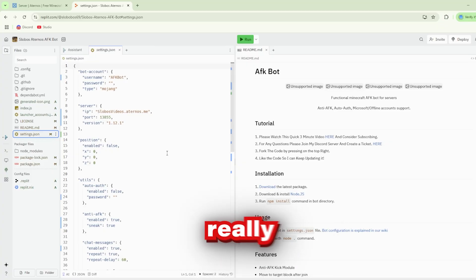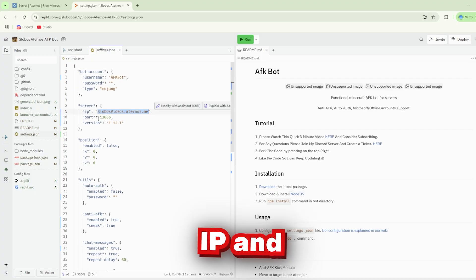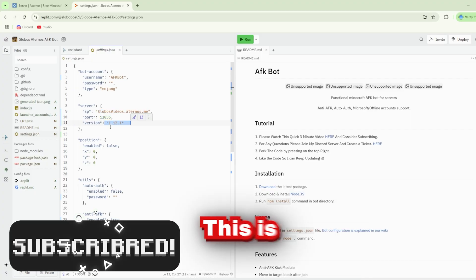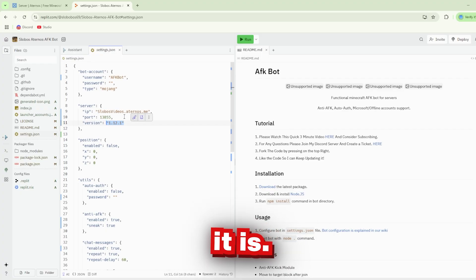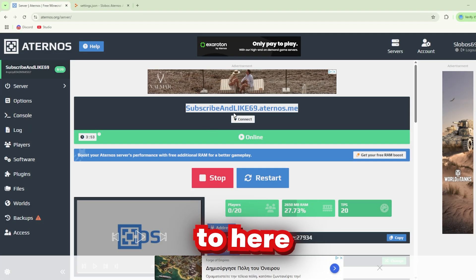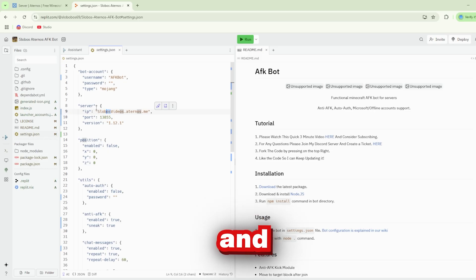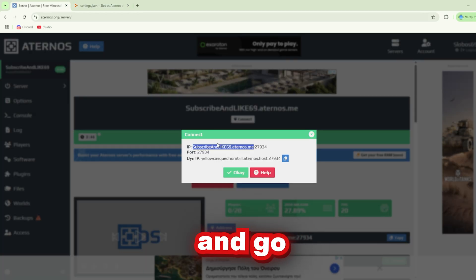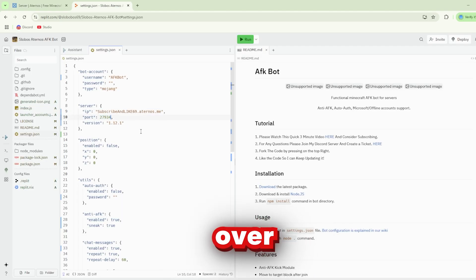Now you're gonna be really, really careful — you're gonna only edit the IP and port. Do not change the version; this is not the version of the bot and it should stay the way it is. So we will go back here and press Connect, then copy only the IP and paste it over here.